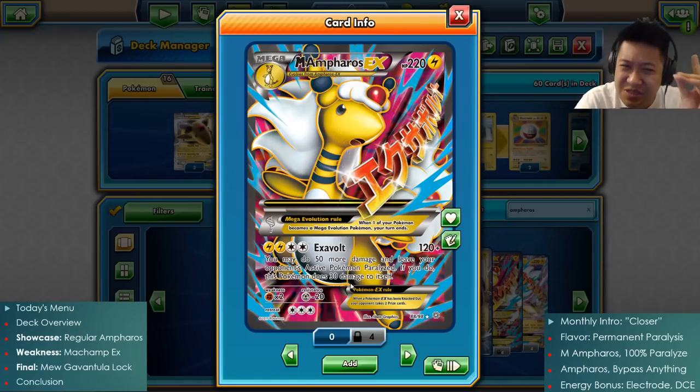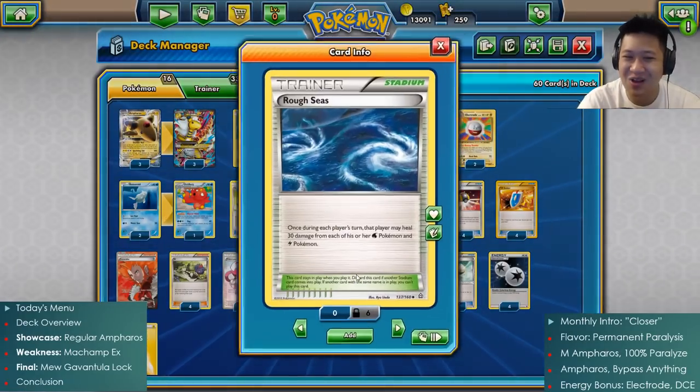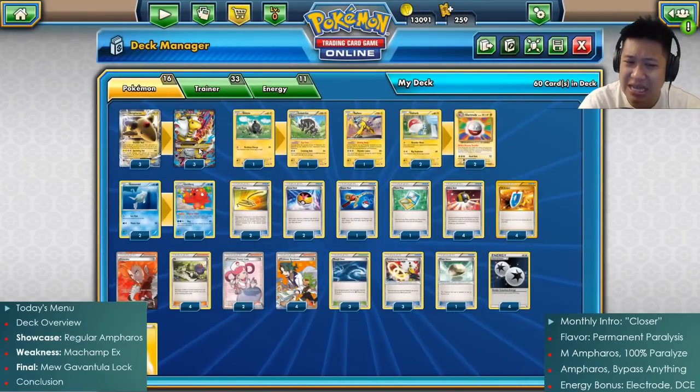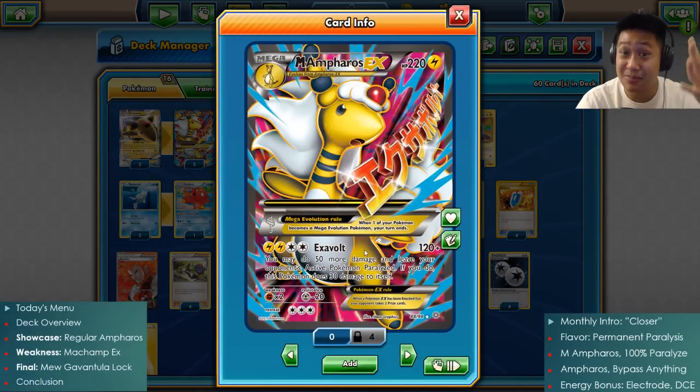Overloading your CPU does a little bit of bad damage - it's overheating. It does 30 damage to itself. That looks bad, but if we get a good cooling unit for our Android - like Rough Seas, a water cooling system - once starting your turn, you can heal all 30 damage. The exact amount of damage it takes from Mega Ampharos. You don't need to use the bonus damage every single turn. Just make sure you get the paralysis in first, then follow up with a regular Exavolt to benefit from bonus healing.